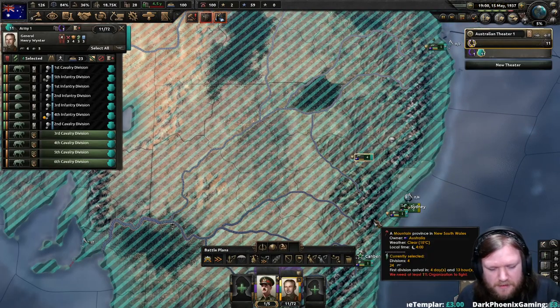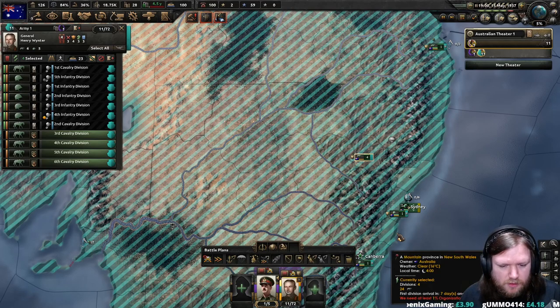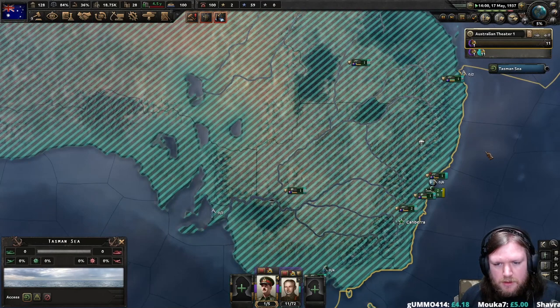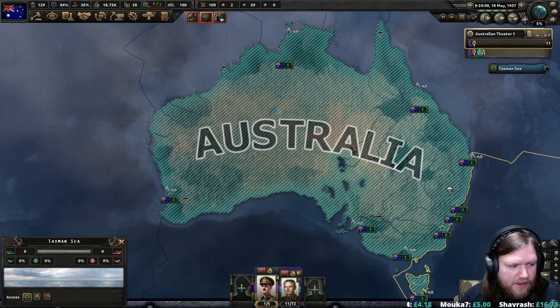So we'll deploy the cavalry. I'm going to press Shift K, which is the hotkey for training, and it will end once they're fully trained. We'll just let them fan out and go and defend.